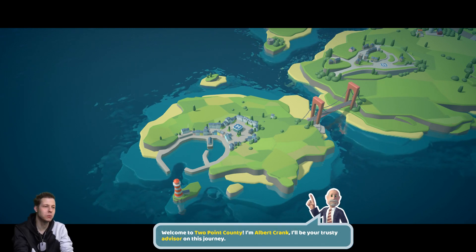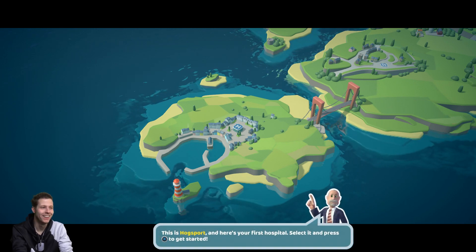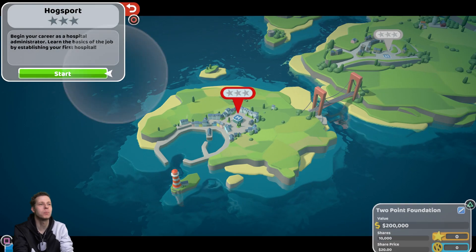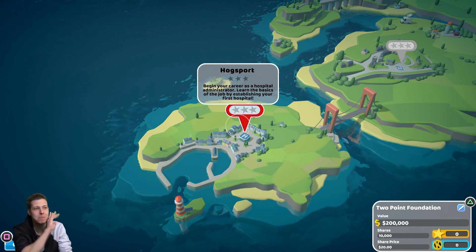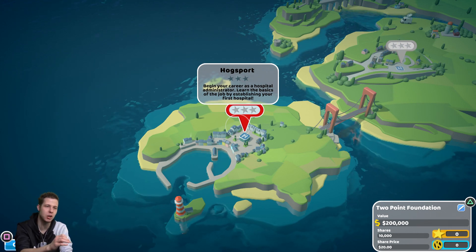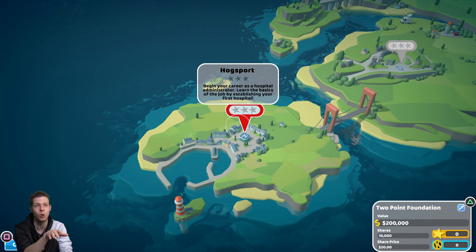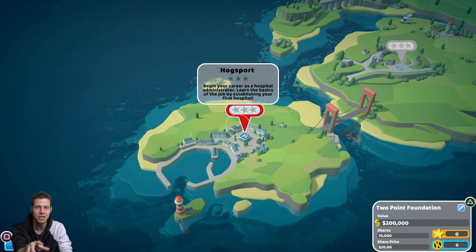Welcome to Two Point County. I'm Albert Crank, your trusty advisor. This is Hogsport and here's your first hospital. Now, this is a very misleading hospital because when you start playing through the tutorial, it gives you the impression that the game is going to be really peaceful and simple. But by the time you get to about the third hospital, the game goes apeshit — it is nothing but stressful, with so many things you have to pay attention to.